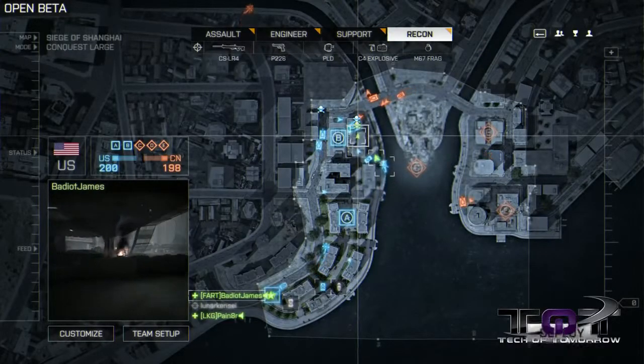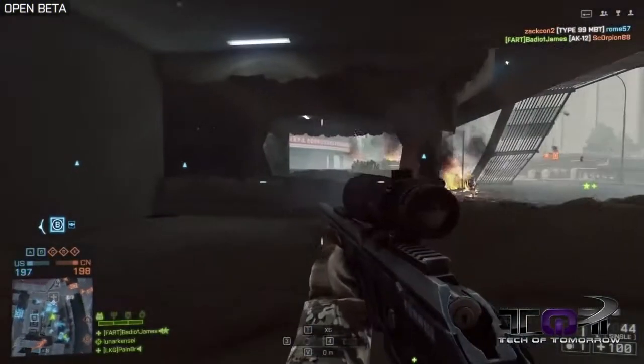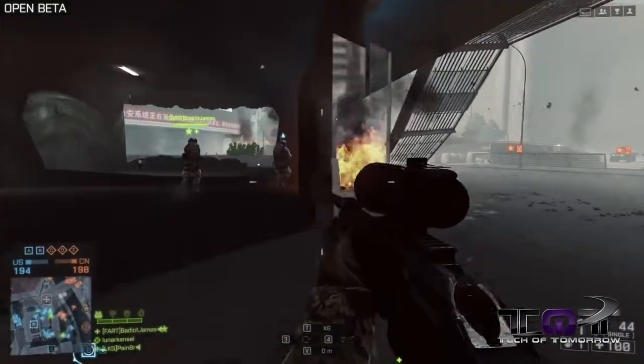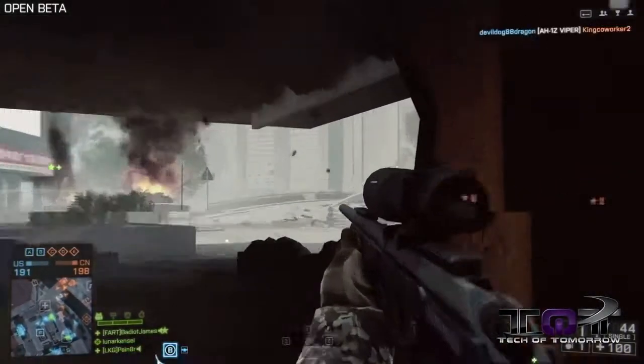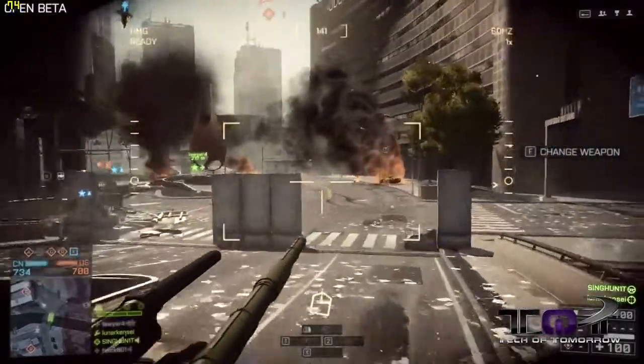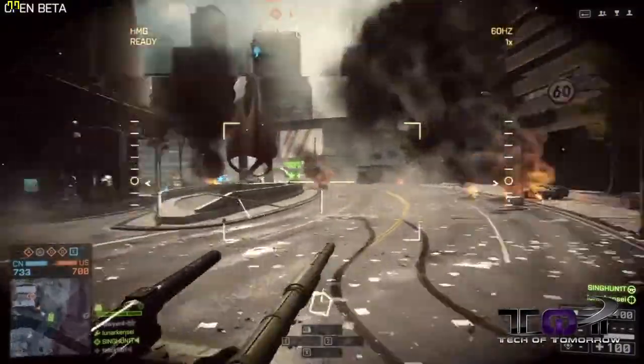One neat little feature that I noticed and really liked is that when you choose where to redeploy, when selecting teammates, you actually get a little camera view of what's going on directly around them, giving you a better idea of what kind of situation you're getting yourself into so you can act right away after spawning. This was just a quick little recap of what we've gotten to see so far in the beta.